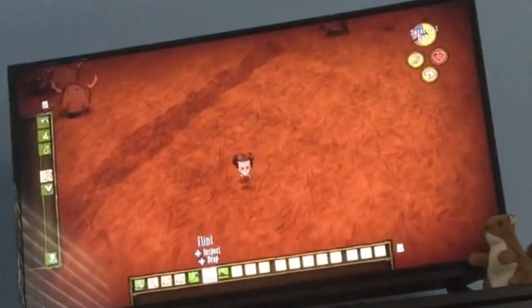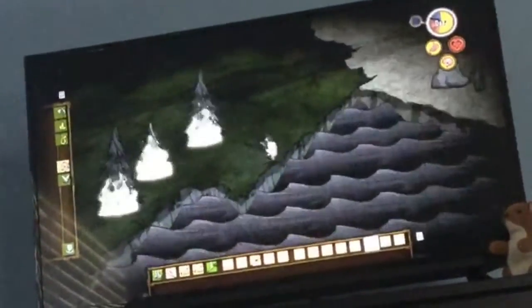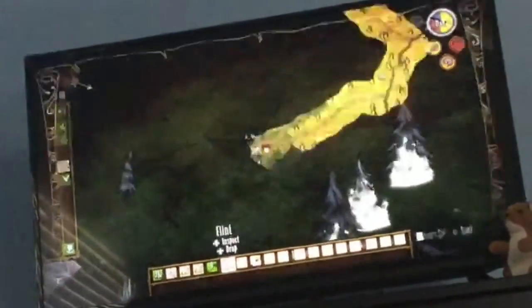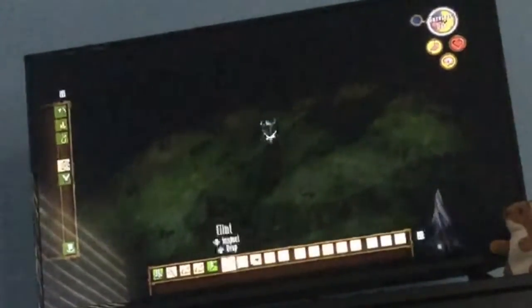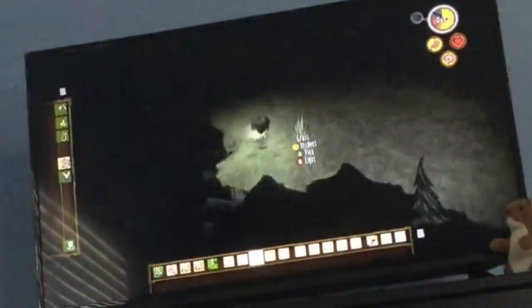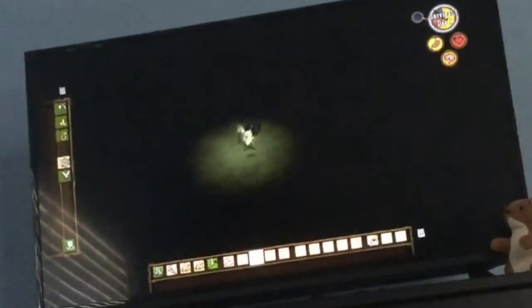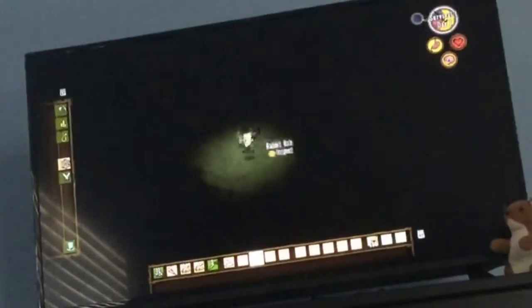We just need to find gold and clockworks and then we'll be set to start our base. It's going to be night soon and I'll go looking for the clockworks right now. One of the most fun things to do in Don't Starve is to make things burn! I'm exploring at nighttime — I am on fire — and at nighttime in the beginning you don't want to stay in one place, you want to travel around to find more of the land.